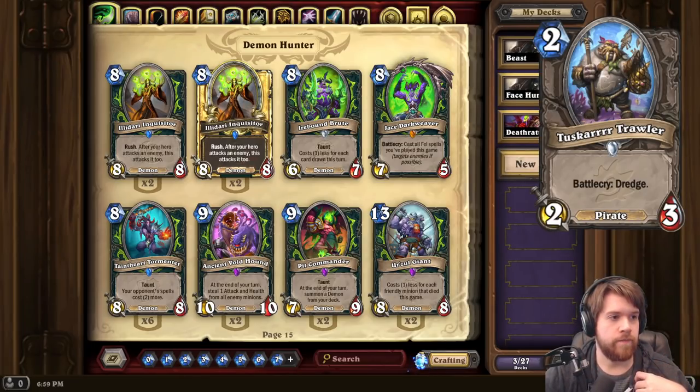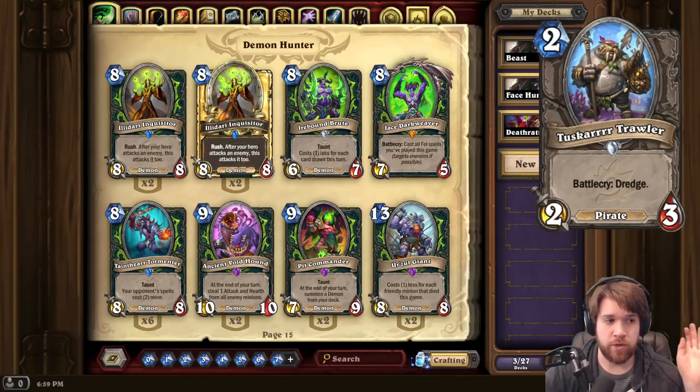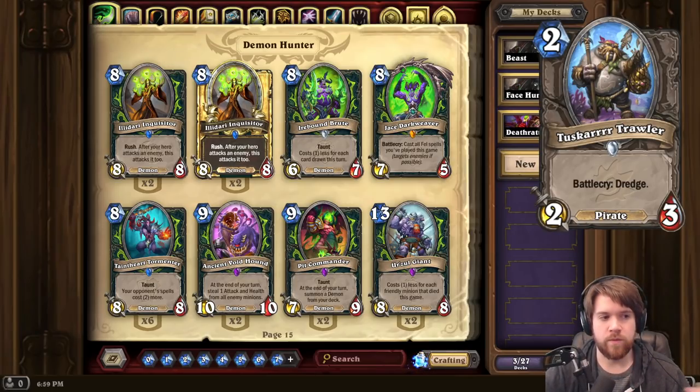Next up we have Tuskar Trawler — a 2-mana 2/3 Pirate with Battlecry: Dredge. Dredge works by looking at the bottom 3 cards of your deck and choosing one to put on top. It's kind of like Discover, except you don't add it to your hand, you put it on top. My first impression of Dredge is that it's a very weak keyword, because in theory all the cards in your deck are good, so it shouldn't be worth that much to pick what your next draw is, especially when it's just a random choice of 3.